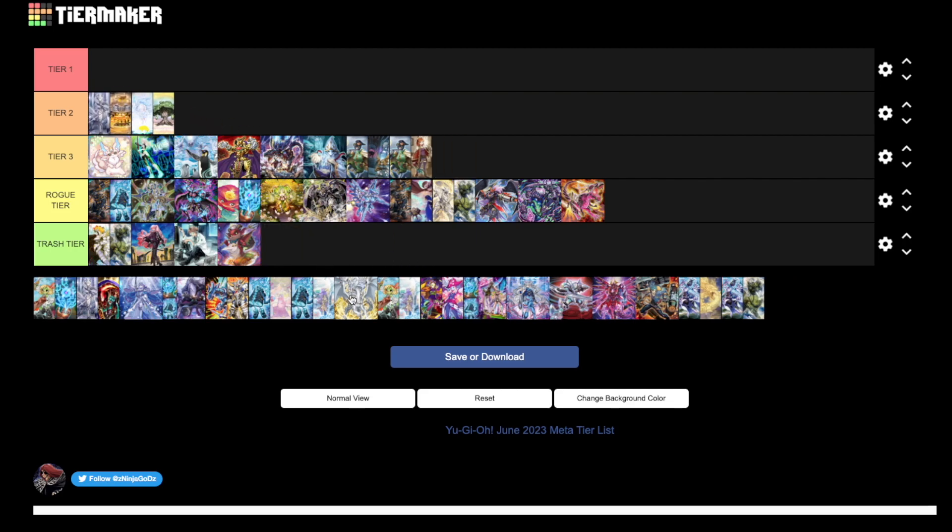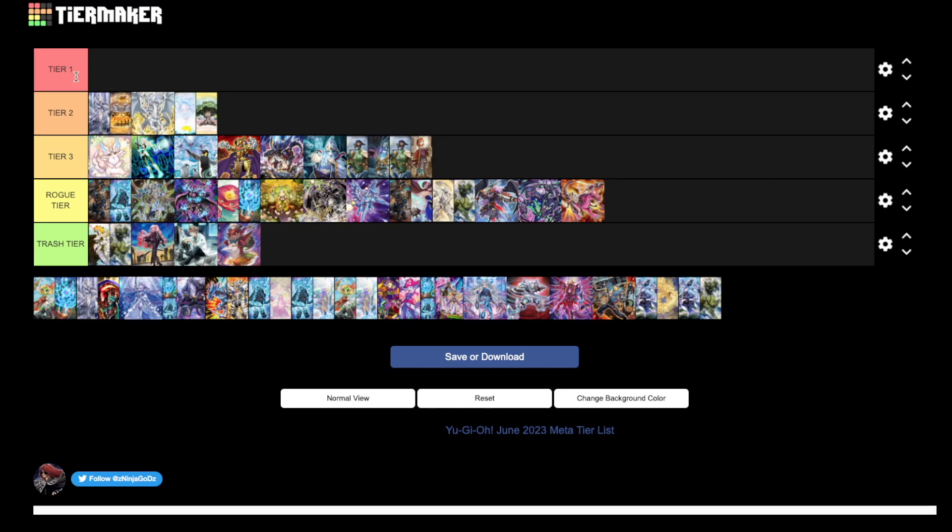Moving on to tier two — Labyrinth is obviously going to be a very solid tier two deck, right below the tier one decks. Same thing with Branded. The problem with both these decks is that Ash Blossom is really strong against them — it stops Big Welcome, stops Branded Fusion. Belle stops stuff like Branded in Red, stops Big Welcome. Bystials stop the Furnitures and stuff in Branded. It just depends on how much hate people give these decks.